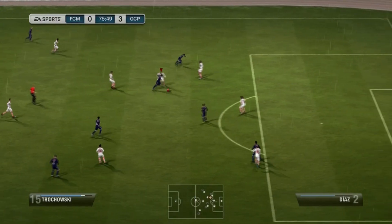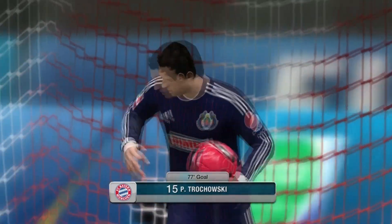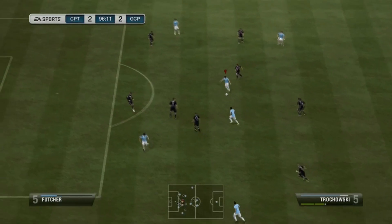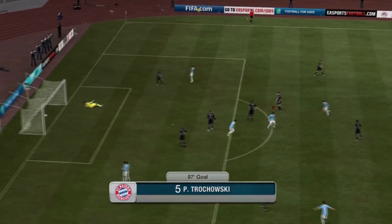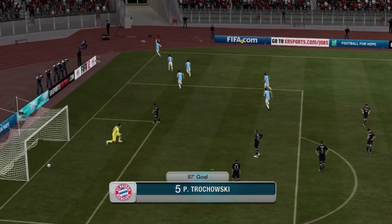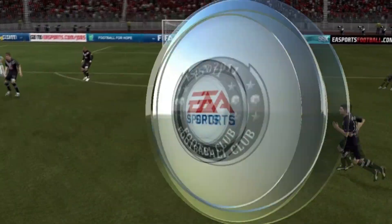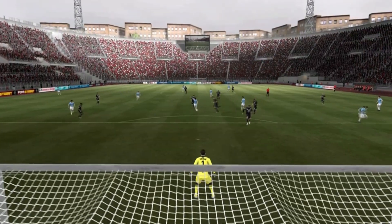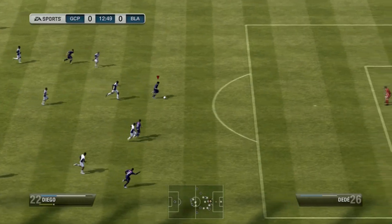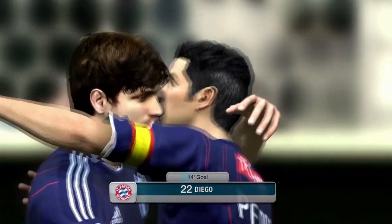I had to shorten the goals a little bit but I tried to get every player's best attribute in here. Trochowski — my man Tro — he's a great player for me in the midfield. That one in the 97th minute actually won me the game; we were tied one to one and that little strike put me ahead. He just puts it in the bottom corner, curling away from the keeper. Diego's got a good long shot on him — more of a playmaker than a goal scorer for me.